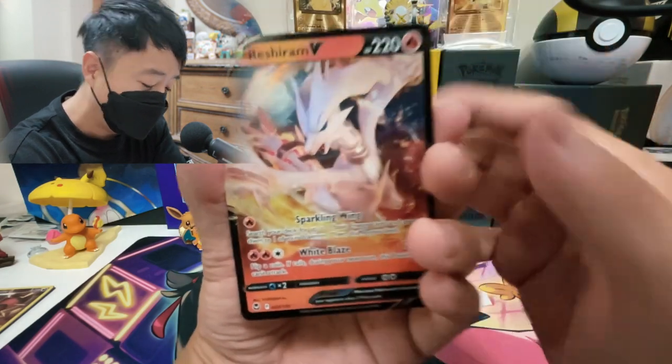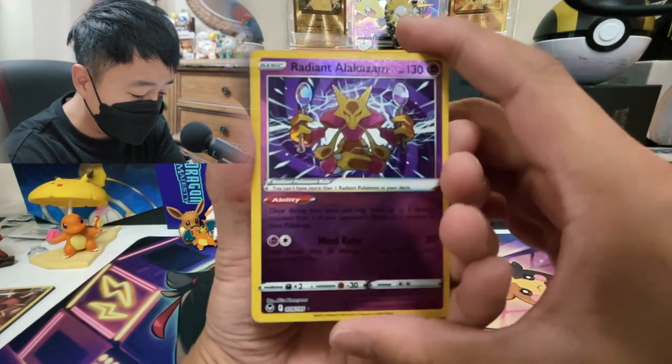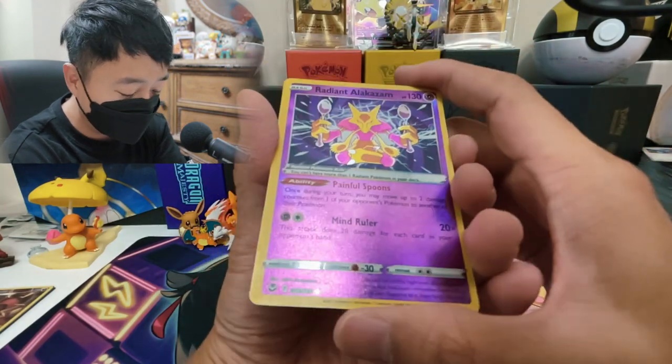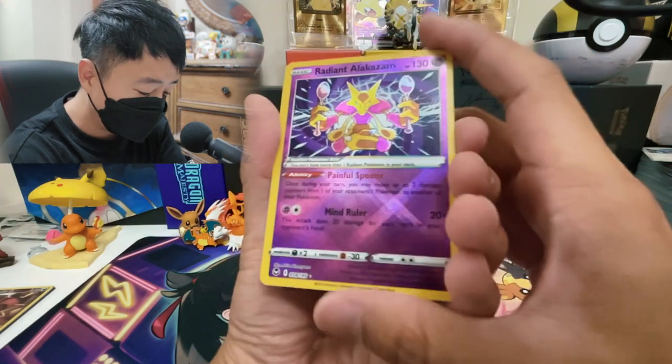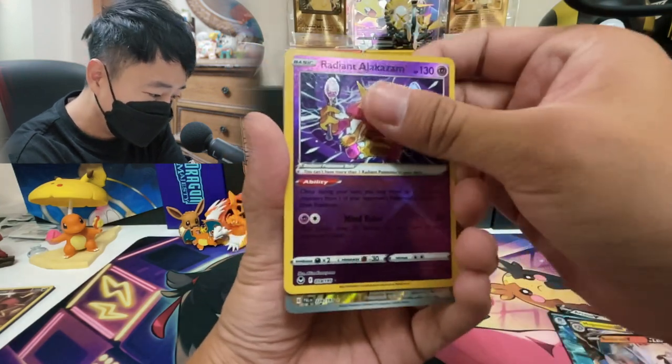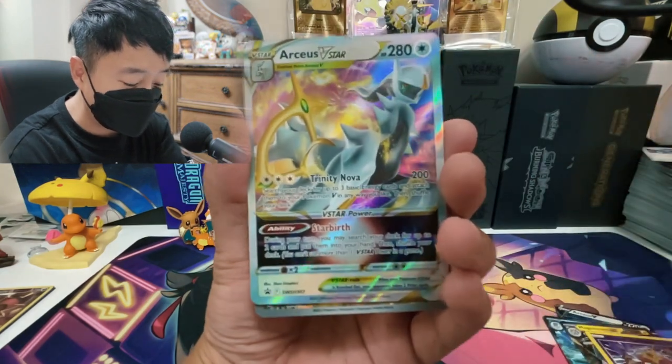It's now considered an older set because we have Scarlet and Violet now. But older set Reshiram V, Sword and Shield. And we got the Radiant Alakazam. Haven't given out a Radiant card for a while now. So anybody that wants a Radiant, make sure you subscribe.